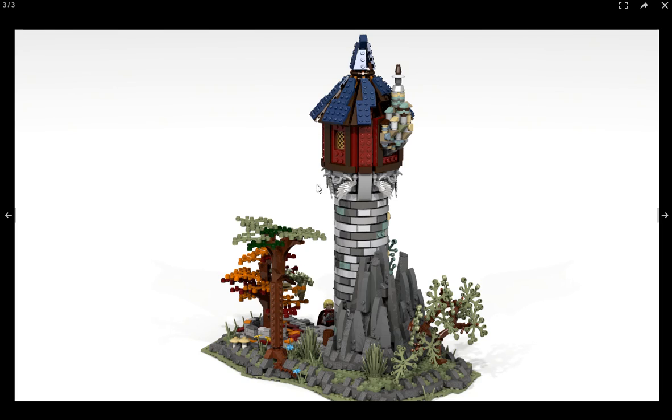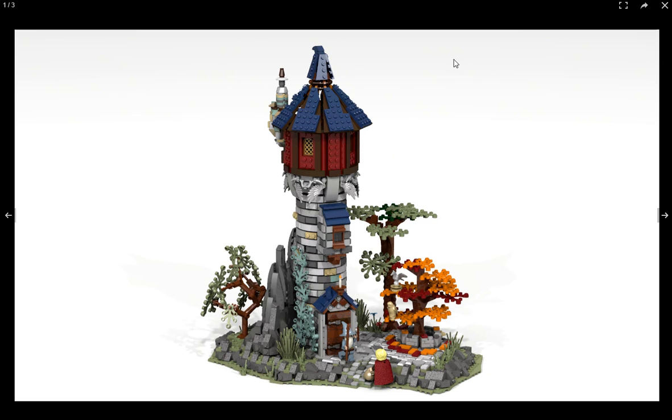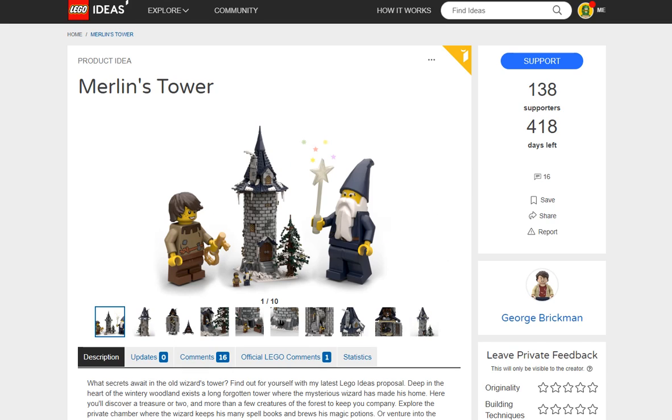I do like all of these elements — the spikes, the old samurai adornment, the wings — making up the transition from the stone tower to the framed top. That's interesting. There are only three pictures, so we get no interior view, which is unfortunate. That's what we got for wizard tower number one.